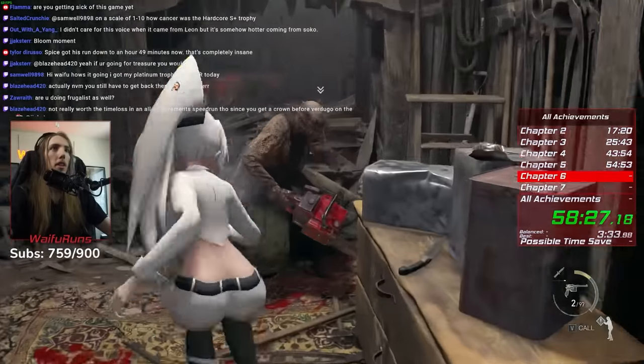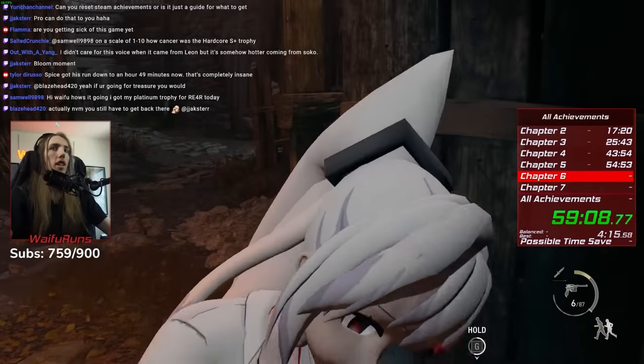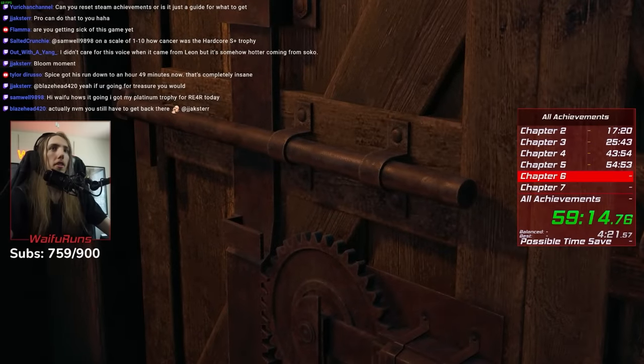I do the Bella fight by rushing the Bella on the right who has the crank, and just YOLOing the crank door as soon as I can. On assisted, usually the enemies are just AFK, so you can crank it all the way open and leave without them ever aggroing, and Ashley will just catch up. Then we fight Mendez.